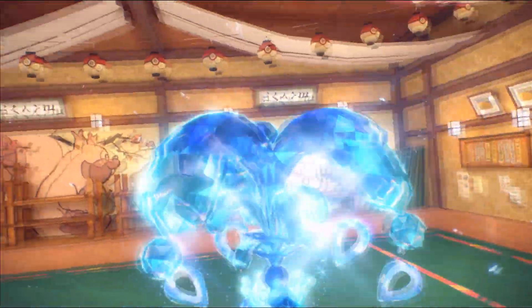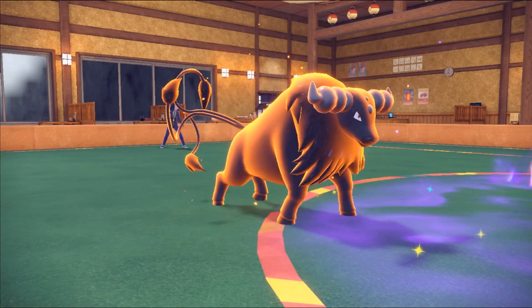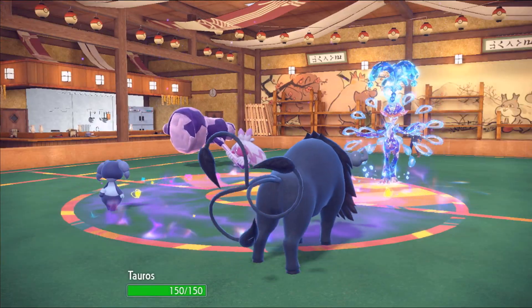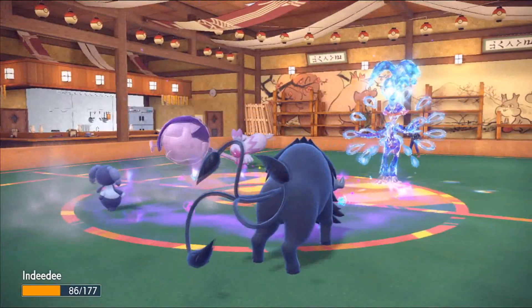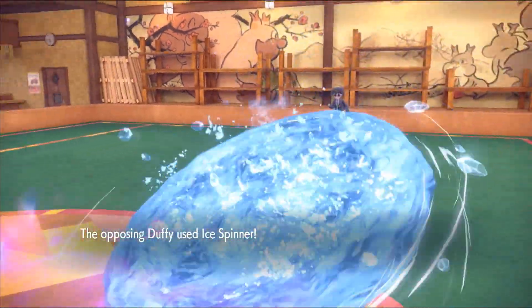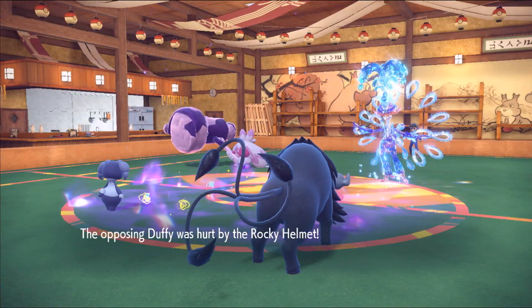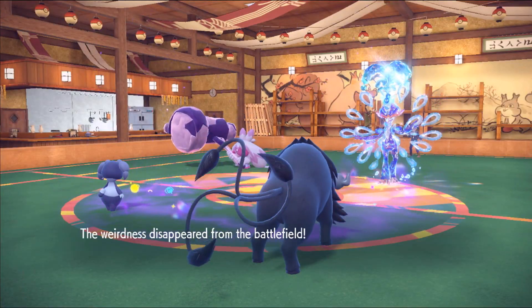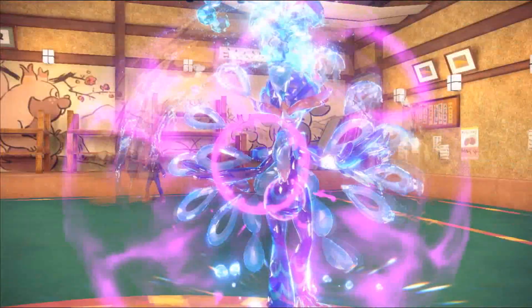They bring in their Quaquaval — their starter, not their ace — and Tera it into Water, going for Aqua Step with Moxie. I go for another Bulk Up. They go for Play Rough into Indeedy but I didn't click Follow Me — they go for Ice Spinner, getting rid of my Psychic Terrain. Rocky Helmet Indeedy is putting in work. I go for Psychic to do some damage but after losing the terrain and Light Screen we do absolutely nothing.